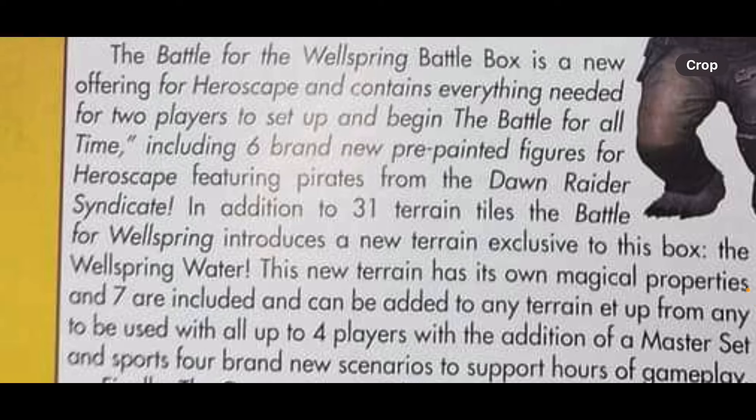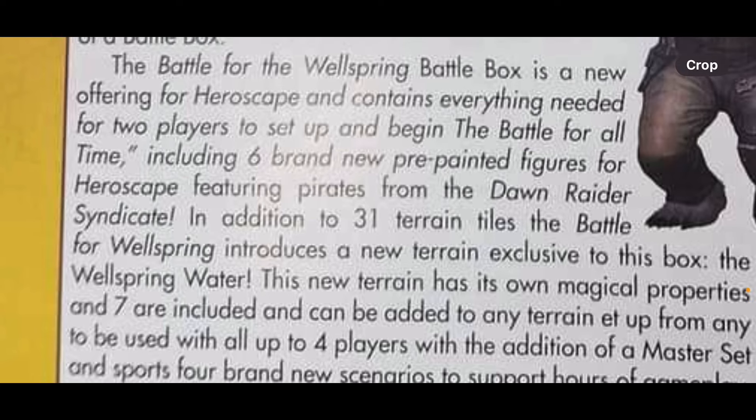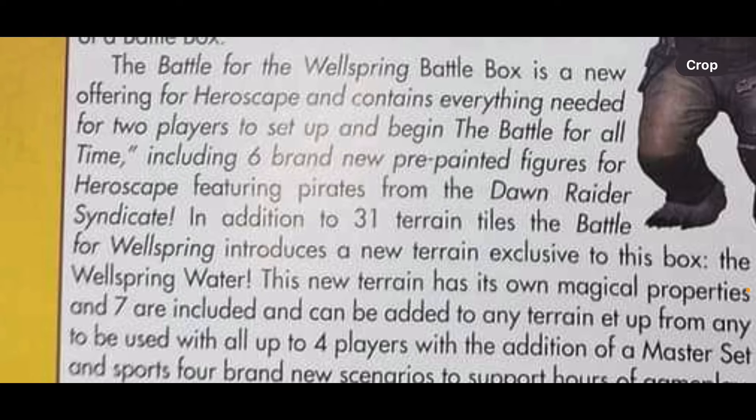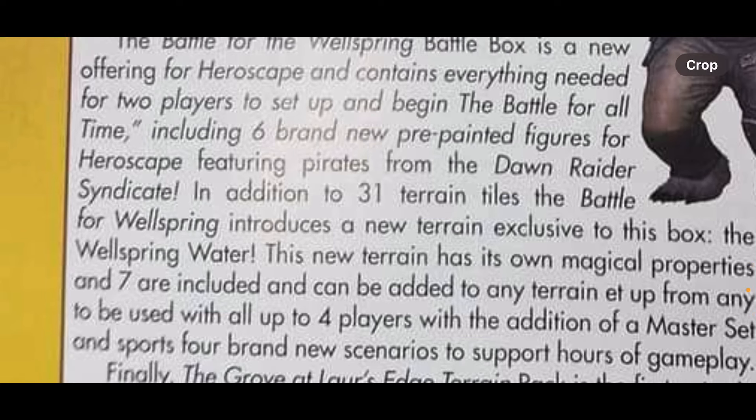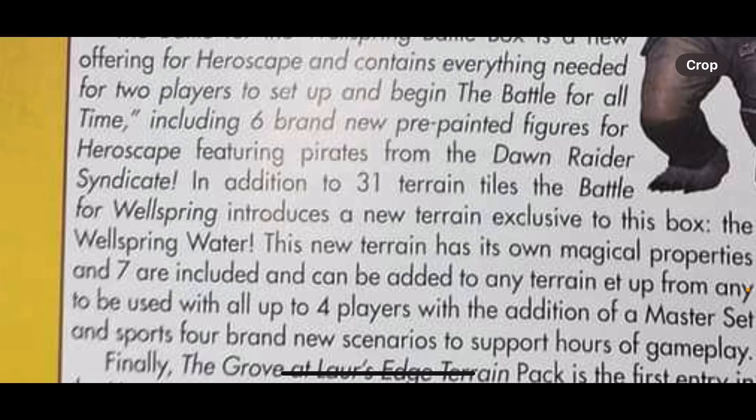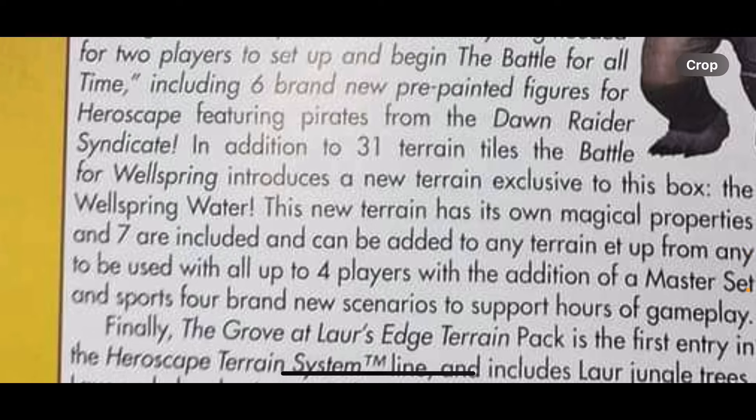Dawn Raider Syndicate with six figures — you're probably getting a squad and a hero. I think there's a three-man or four-man squad. So then you're probably getting only one or two other heroes on the other side to fight. Or maybe they'll just do two or three heroes of the Syndicate and then one or two disparate heroes.